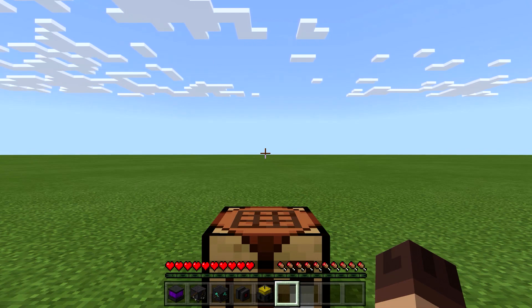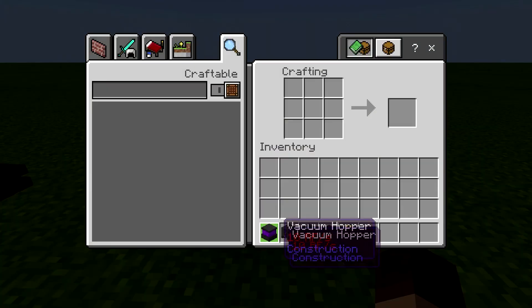Hello everyone and welcome back to another advanced machinery tutorial. Today we're going to be looking at some farms that you can build to chop down trees, grow some food, break some blocks, that sort of thing.